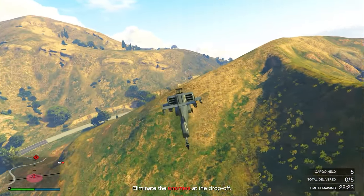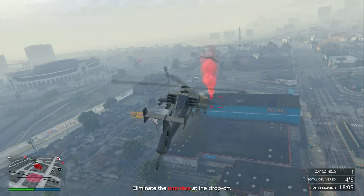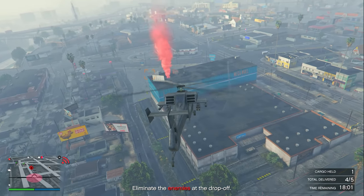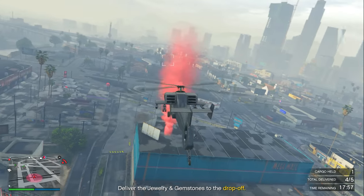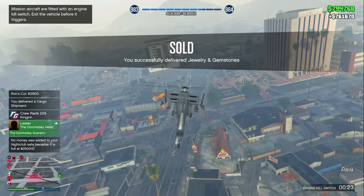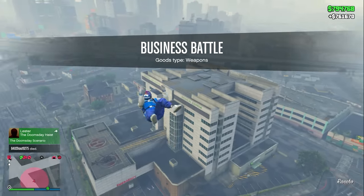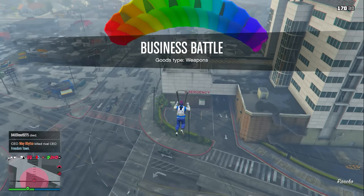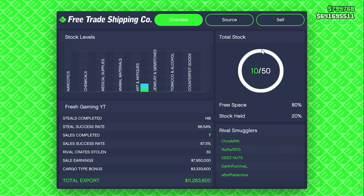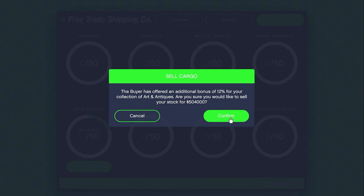The best part about this sell mission is that it's only one aircraft, so you can do it completely solo. Once you complete the aircraft sell mission, you get paid — I received $761,000, which is around $200,000 more than the original estimate. That extra amount came from the 12% bonus plus selling in a public session with over 20 people. I sold solo and nobody bothered me, so public sessions aren't much of a risk this week.